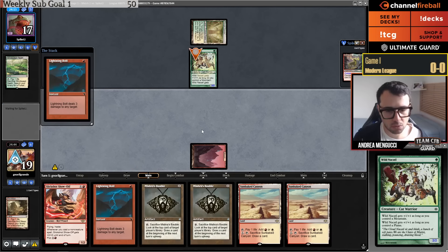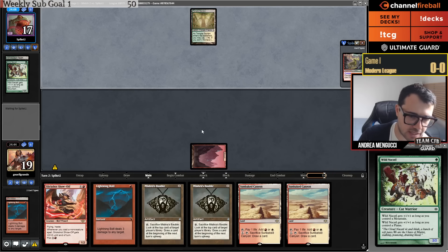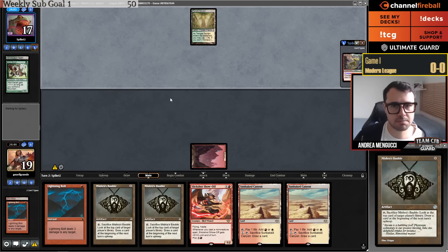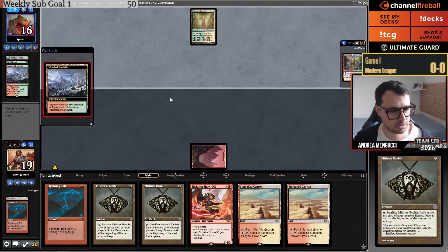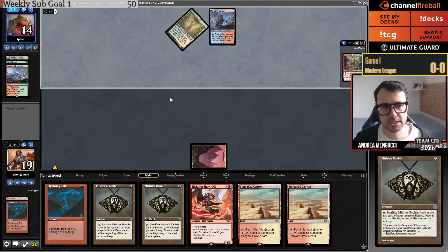I'm going to hold all the Baubles because if my opponent taps out for a creature, I can go Show-Off, double Bubble, attack for five. The Bubble turns into a Street Wraith variant — instead of you losing two life to draw a card, your opponent loses two life to draw a card. They drop right down to 14.